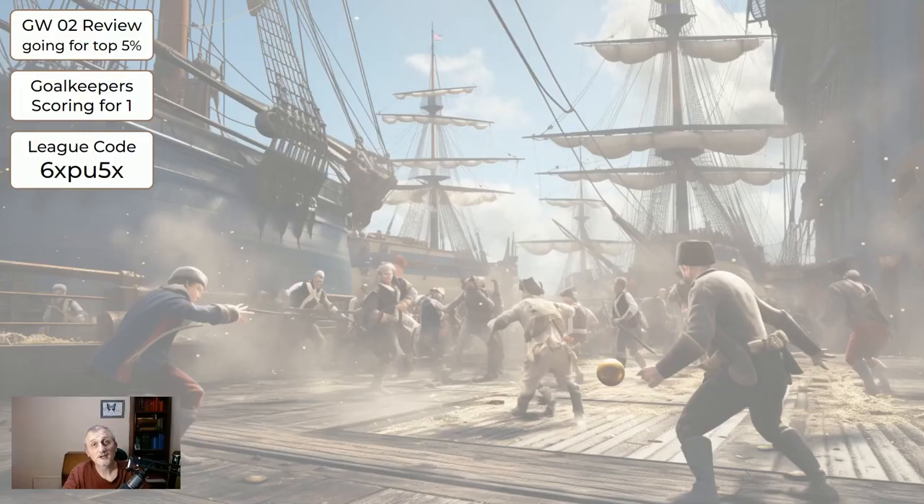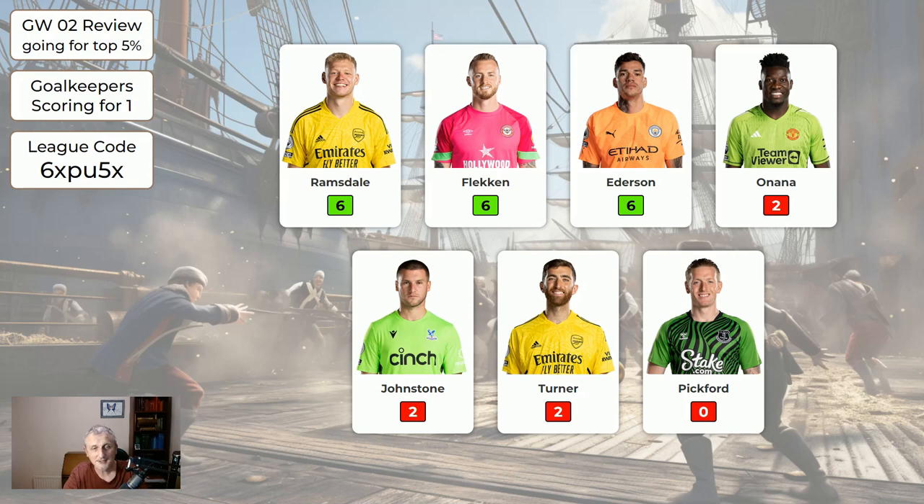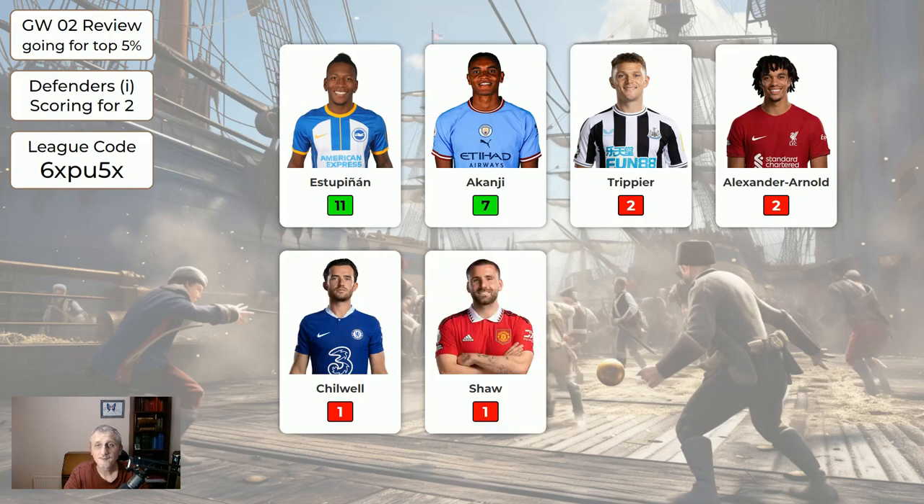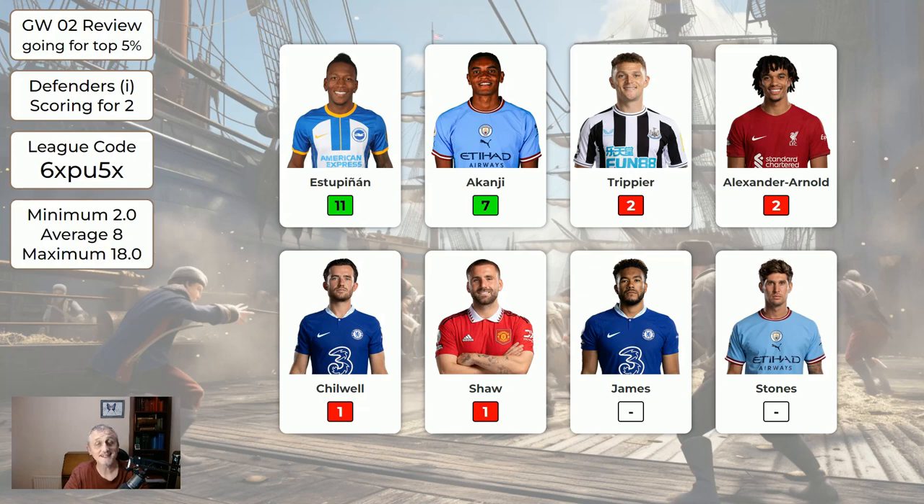Let's have a look at the scores for game week 2. I'm going to whiz through this because people probably aren't too bothered about me reading out all the scores. I'm assuming a 4-4-2 formation, so you would have had one of these goalkeepers and you'd have got an average of 3.4 from your keeper. You could have got a 6; the worst was a 0.